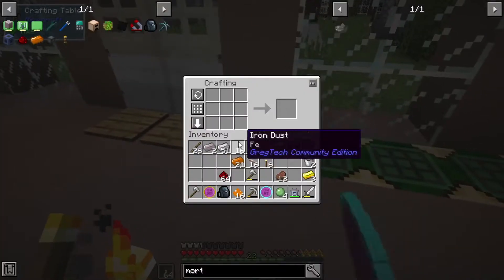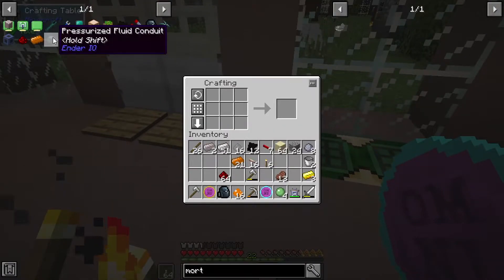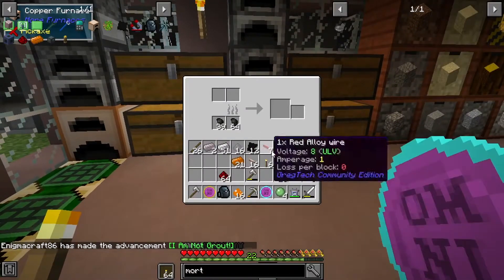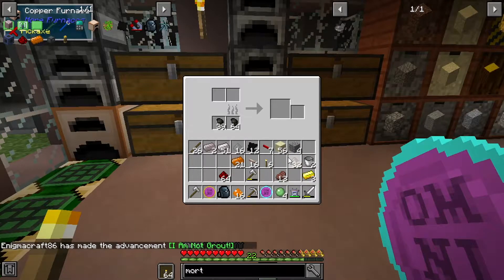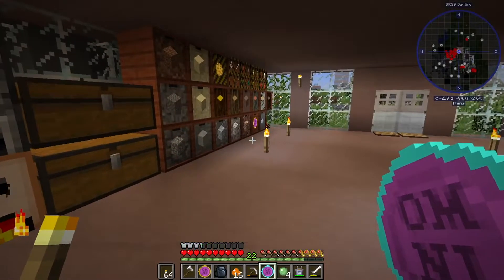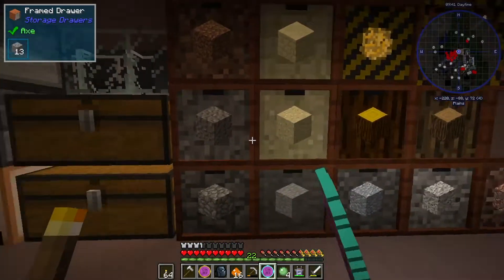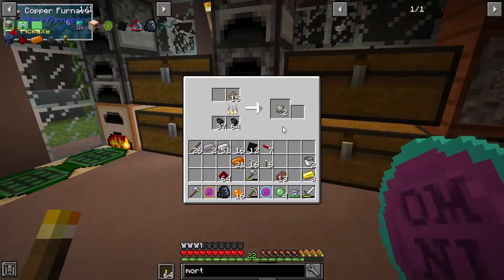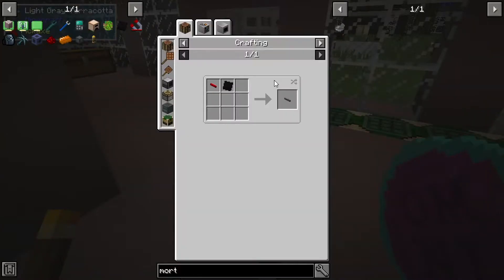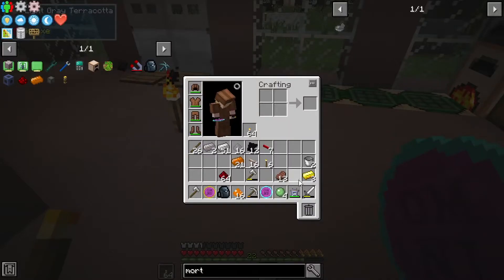It makes quite a bit at a time so we can go ahead and do a half stack - that's not bad. Let's see how fast these upgraded furnaces are - yeah, quite a bit faster, I'm enjoying that. For the cables it's pretty easy: one rubber sheet for one rubber alloy cable and they want seven of them.